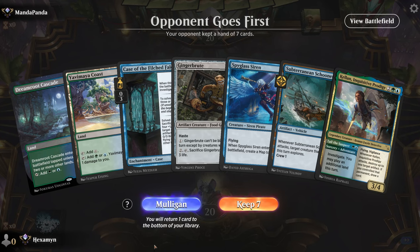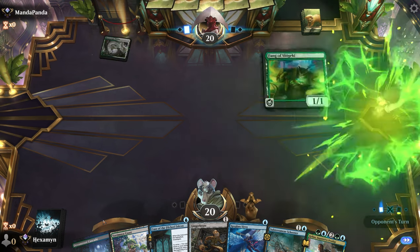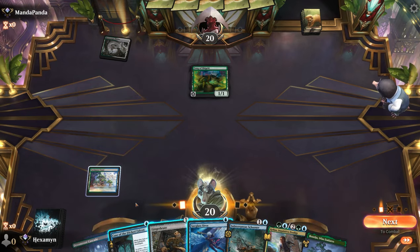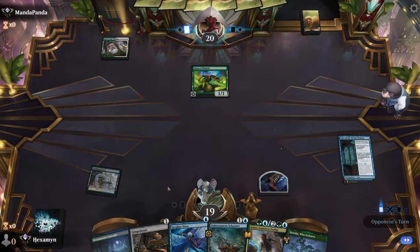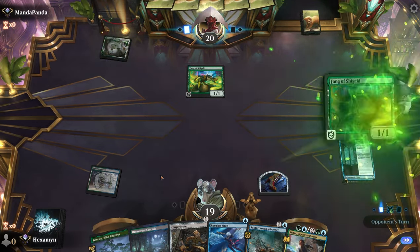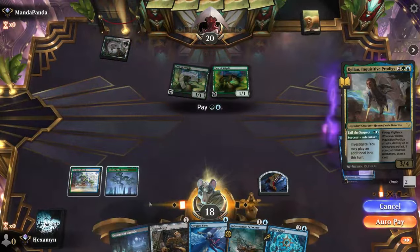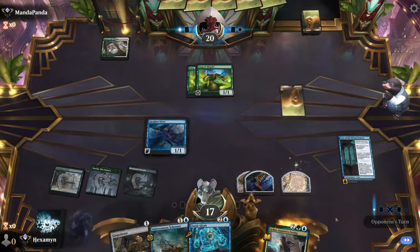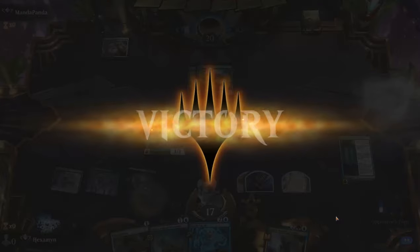All right, on the draw with a pretty sweet hand — we're going to get the Case of the Filched Falcon activated quickly. Opponent has a Fang of Shigeki. We play the Case and let them attack — being tapped might actually be good for us. They have a second creature and a Zoetic Glyph. We play Kellan, get to play a land for free, investigate, then play the Siren which creates another token — that finally activates our Case of the Filched Falcon. The opponent does not like that and they scoop.